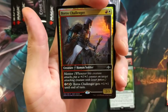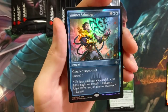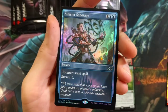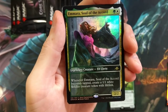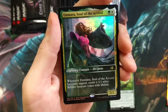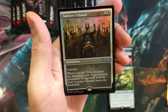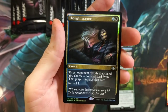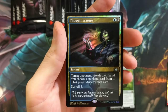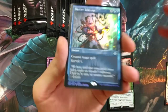The Boros Challenger and all its shininess — Sinister Sabotage, that is dirty. Amara, Soul of the Accord — legendary creature elf. These full arts look ridiculous. Conclave Tribunal, can't go wrong with it. Thought Erasure — erase it, it looks like 'Erasure.' But yeah, make sure you go to your FNM and participate.